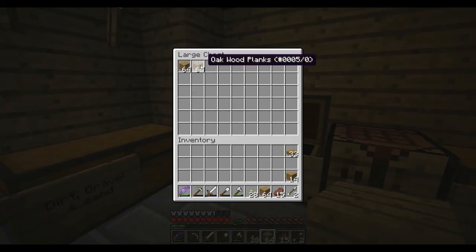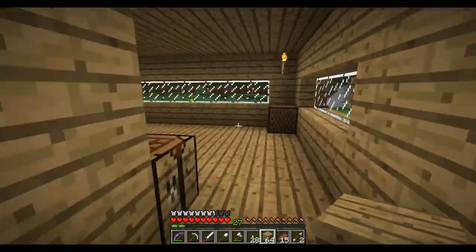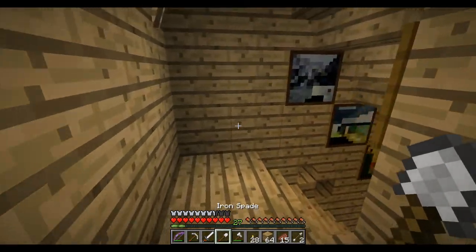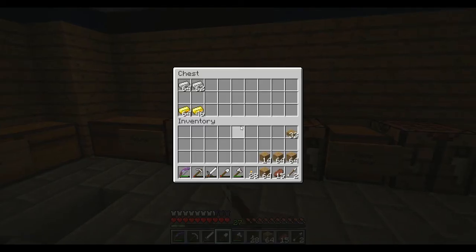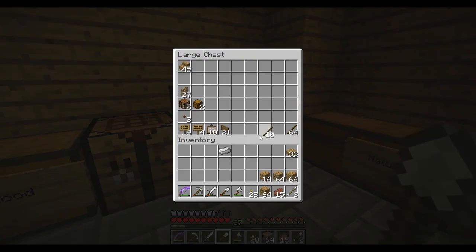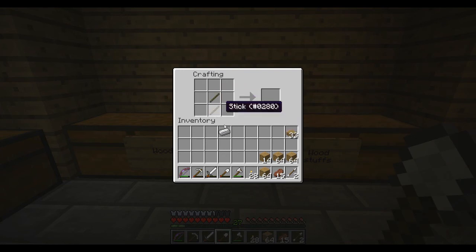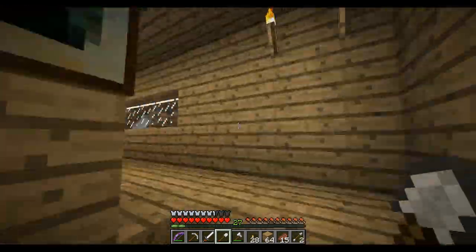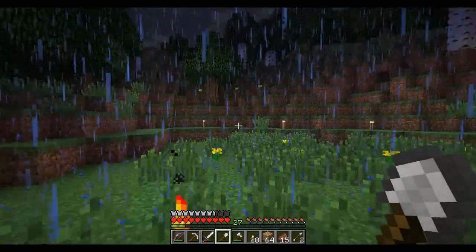We'll just take all of our wood. We probably need another shovel or spade. I'm so forgetful. Get a shovel, get some sticks, use the workbench. There we go. So we're going to go chop away at that hill and get a nice little underground farm area going.